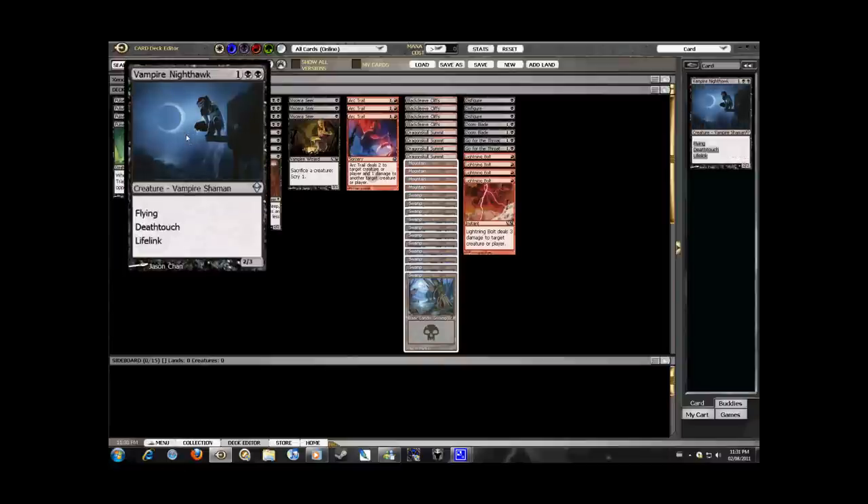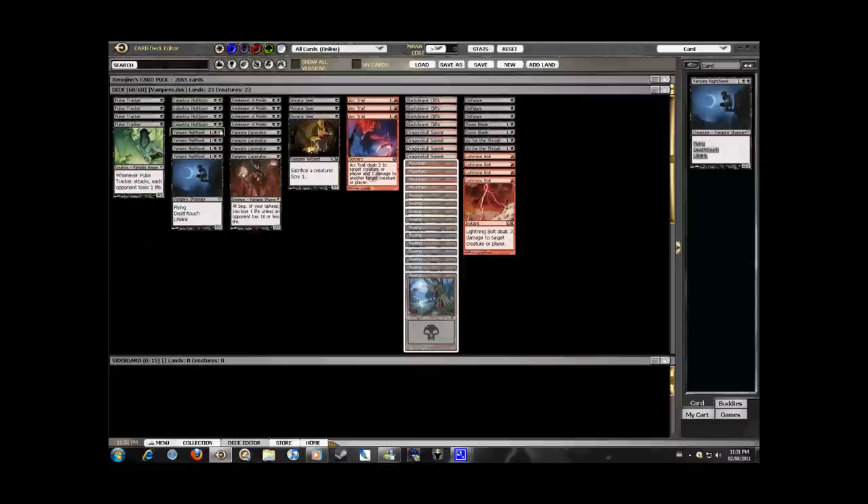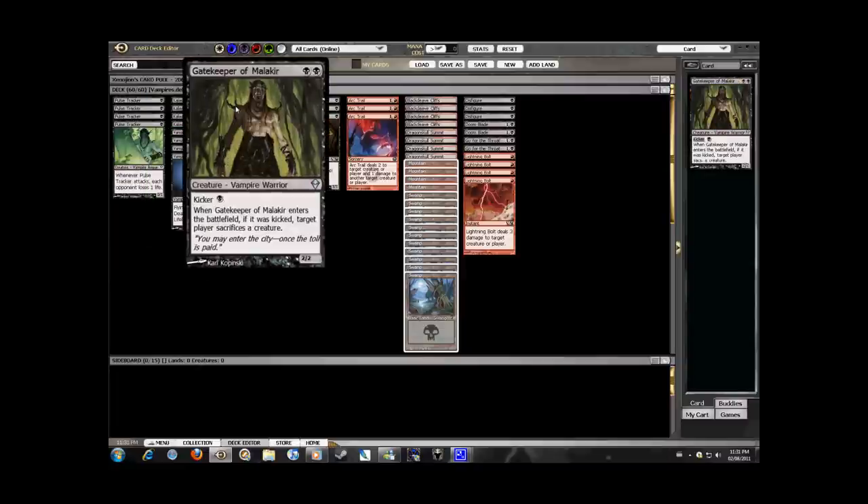Next we have the Vampire Nighthawk, which is our first change to make the deck more cost effective. The deck I'm basing this on is the same list Josh Herr piloted to a first place victory at the 2011 TCG Player TCQ in Waterville on July 24th. The next creature is part of the removal package.